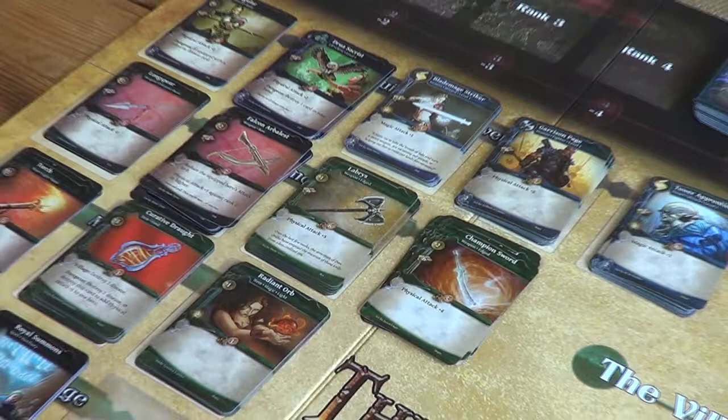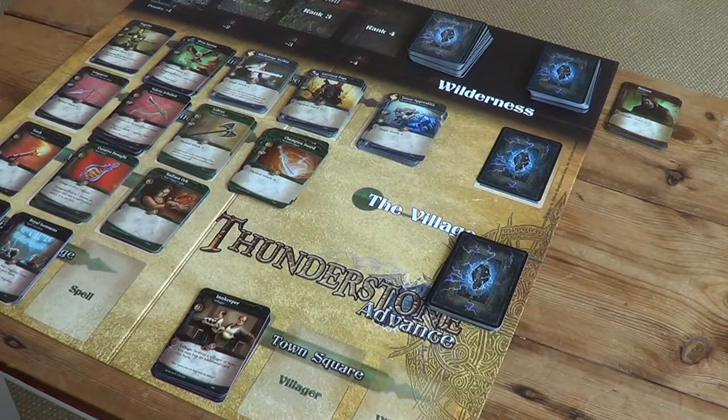Hi, welcome back to the Box of the Lights game channel. We're playing Thunderstone Advance. Let's crack on with our first turn and draw six cards. This becomes our starting hand.